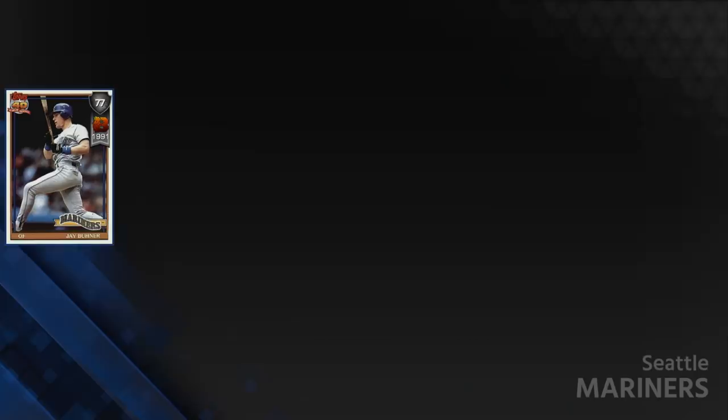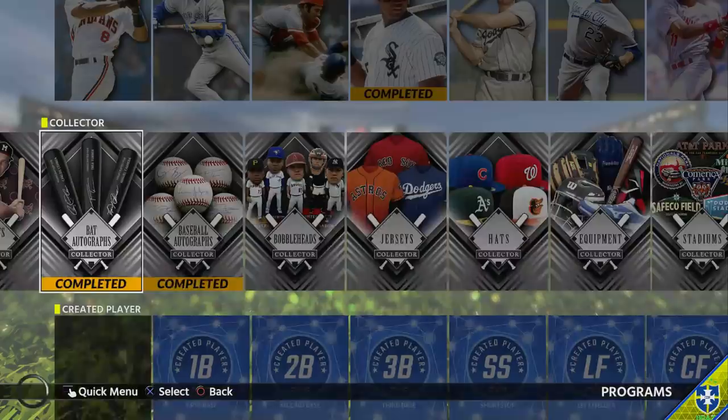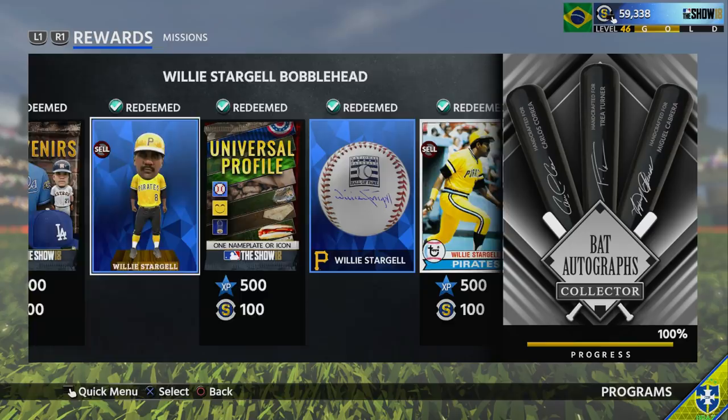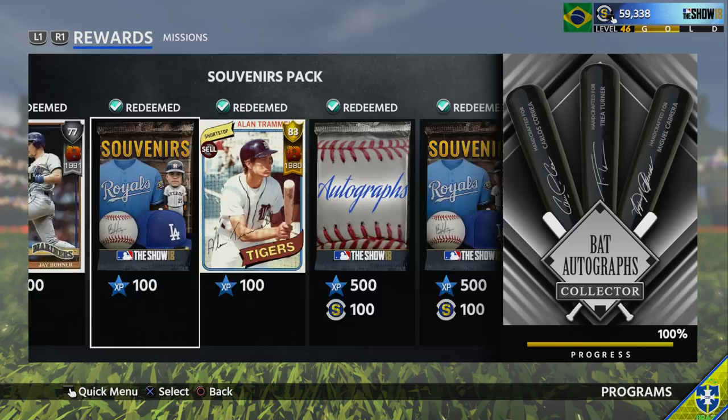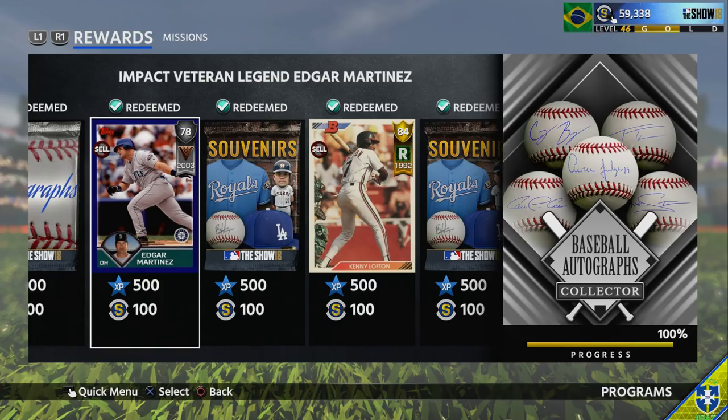You also get a silver Jay Buhner and an Alan Trammell, as well as a bobblehead and a ball, which can give you progress towards the other programs — so that's one less item you have to collect. You also get some souvenir packs, which are actually really good — you can pull some good stuff out of them and get some value back. And then you get Willie Stargell. I'll show you the exchanges and how exactly you're going to make all your stubs back, so these won't really cost you anything.